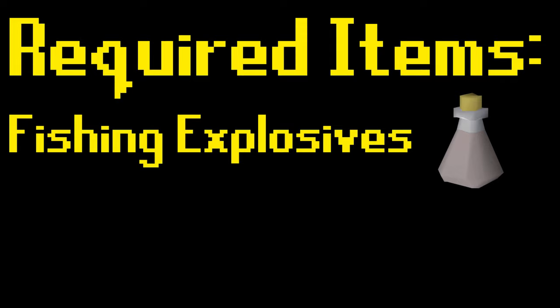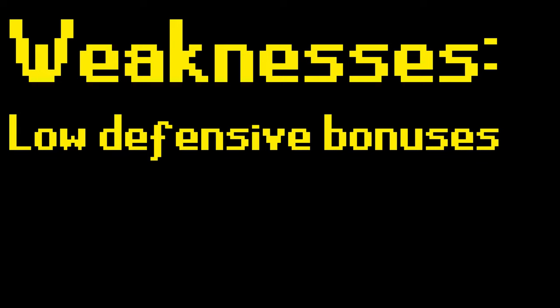As far as required items go, you will need 1 fishing explosive per Moger you plan to slay. As far as weaknesses go, Mogers have low defensive bonuses and can be killed using any combat style of your choice. If using ranged or magic, Mogers can be safe spotted.